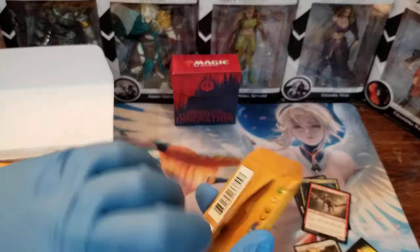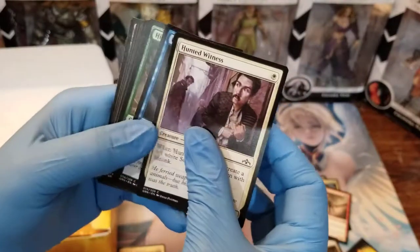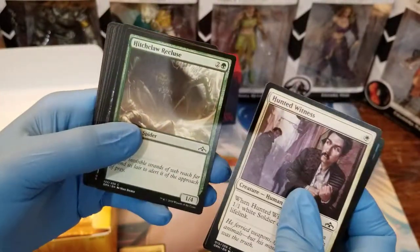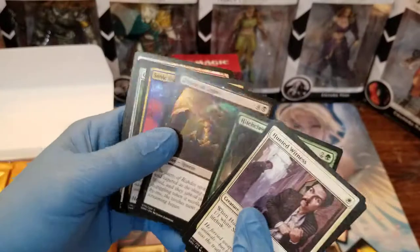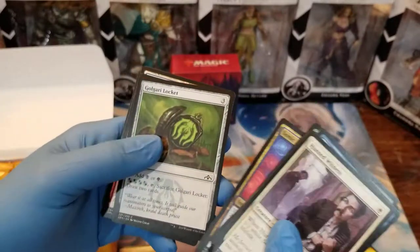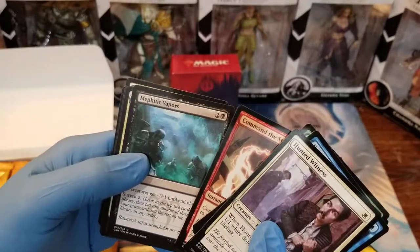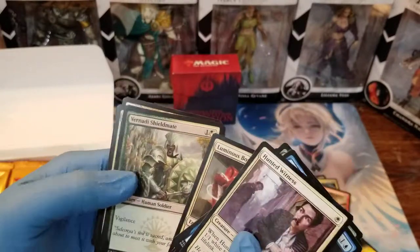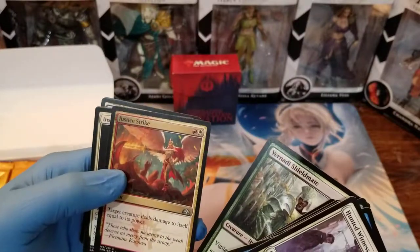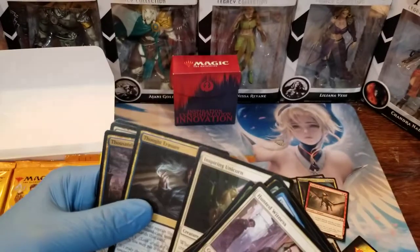Moving on to our next pack. I did actually get some fetches at the pre-release — I got a fetch, but that was about it. I didn't get anything too amazing. There's our commons: Hitchclaw Recluse, Dowser of Lights, Sonic Assault, Golgari Locket, Command the Storm, Mephitic Vapors, Luminous Bonds, Vernadi Shieldmate, Justice Strike, Inspiring Unicorn, and Thought Erasure is the last of our uncommons.